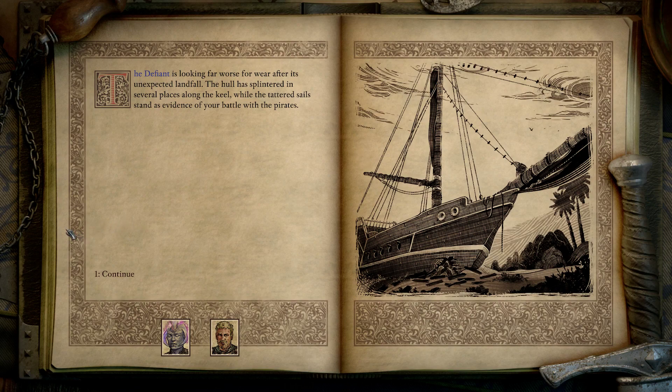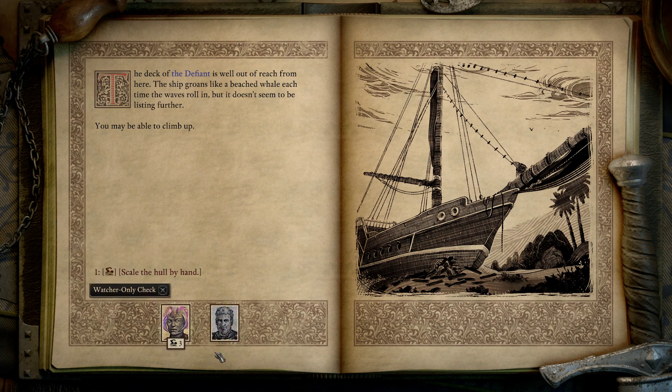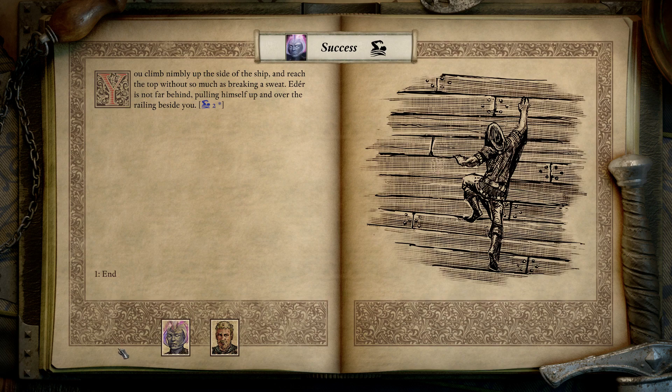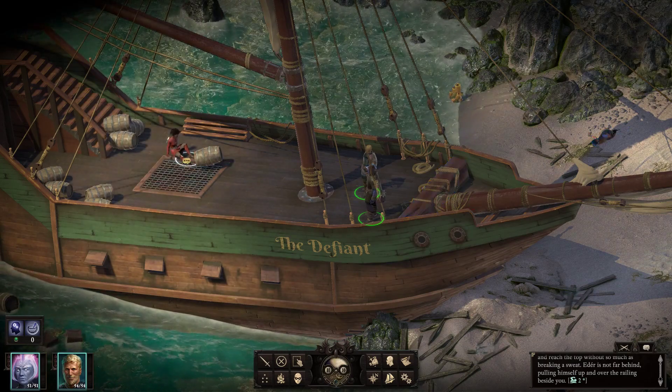The Defiant is looking far worse for wear after its unexpected landfall. The hull has splintered in several places along the keel, while the tattered sails stand as evidence of your battle with the pirates. The deck of the Defiant is well out of reach from here. The ship groans like a beached whale each time the waves roll in, but it doesn't seem to be listing further — you may be able to climb up. Scale the hull by hand. I don't know what that means. Success! You nimbly climb up the side of the ship and reach the top without so much as breaking a sweat. Adair is not far behind, pulling himself up and over the railing beside you. That was cool. Let's see if we can help Irena there.